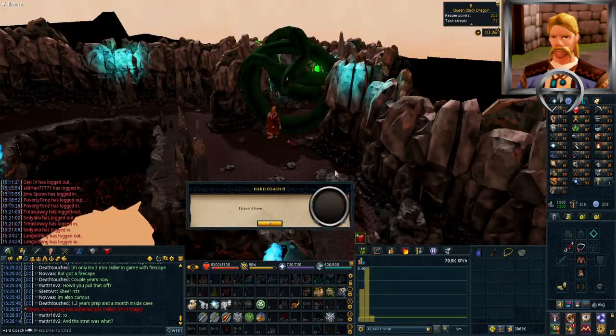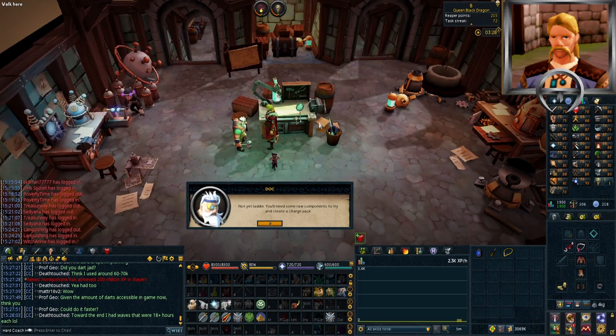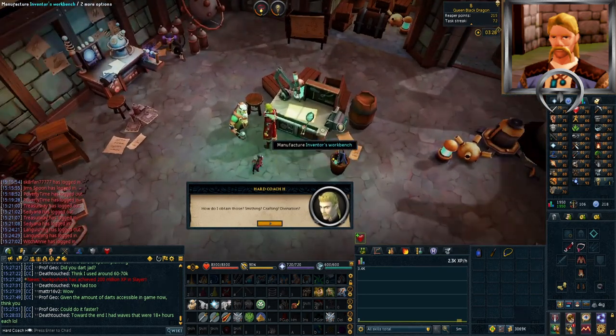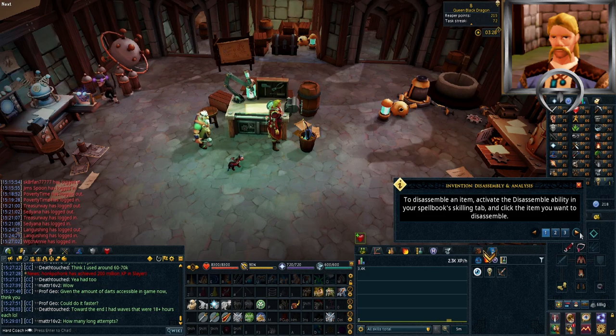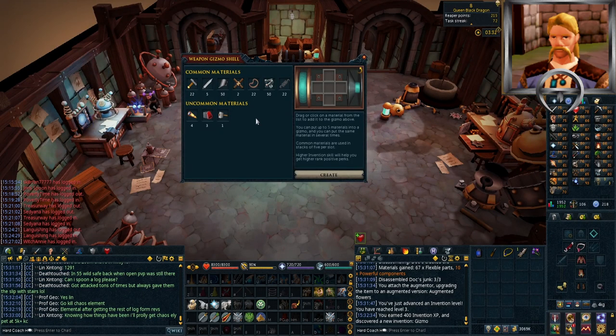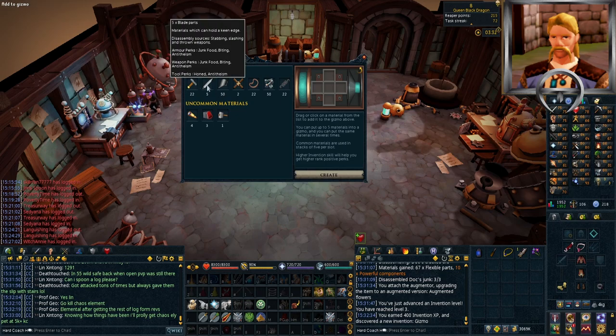Invention unlocked - we just need to do the tutorial. First I want to quickly upgrade my bowl for Tears of Guthix - more free XP into our lowest skill every week can only be a good thing. Okay, time to get inventing. We had a wee yarn with Doc and he taught us the basics of Invention: disassembling, discovering, augmenting, and making perks. I'm well excited to have this skill unlocked - it's a game changer for down the line. For now I don't have much to augment but we can work on that later.